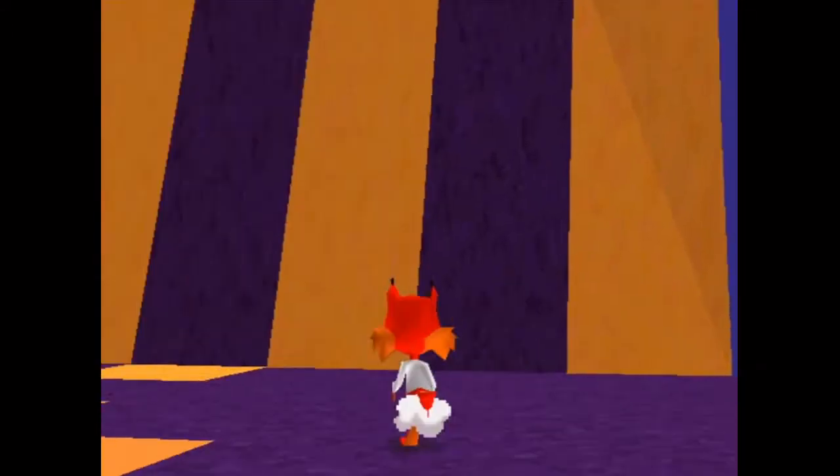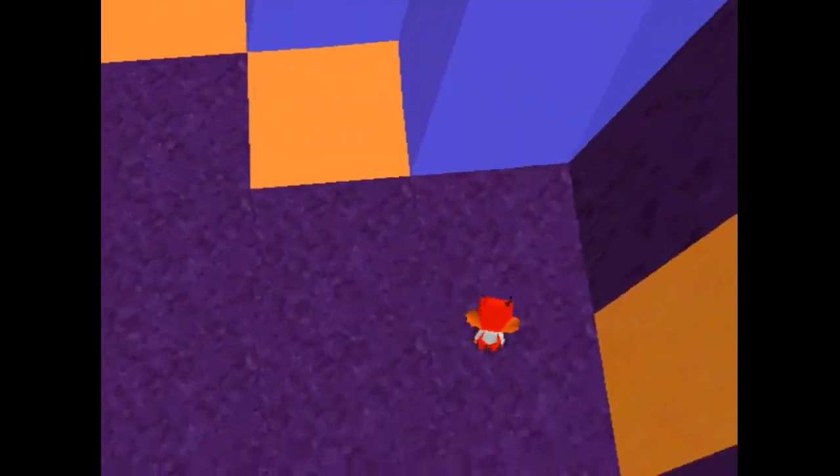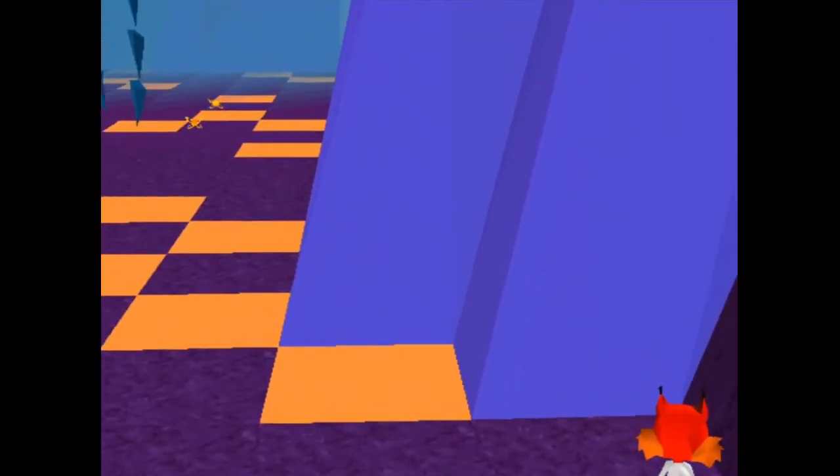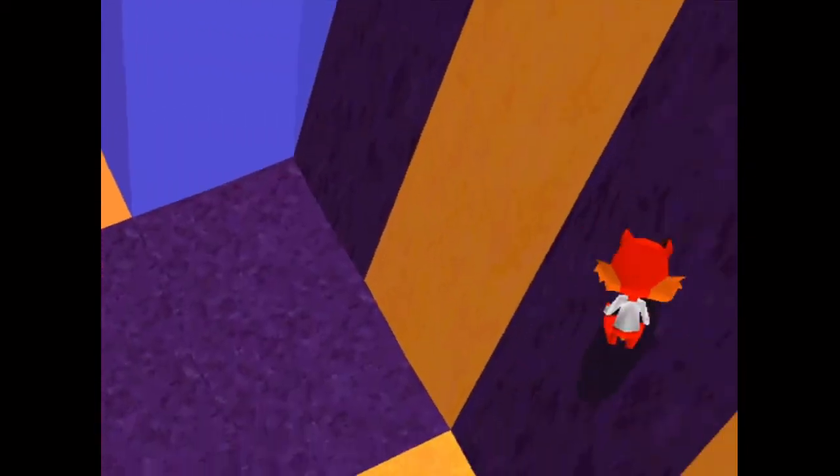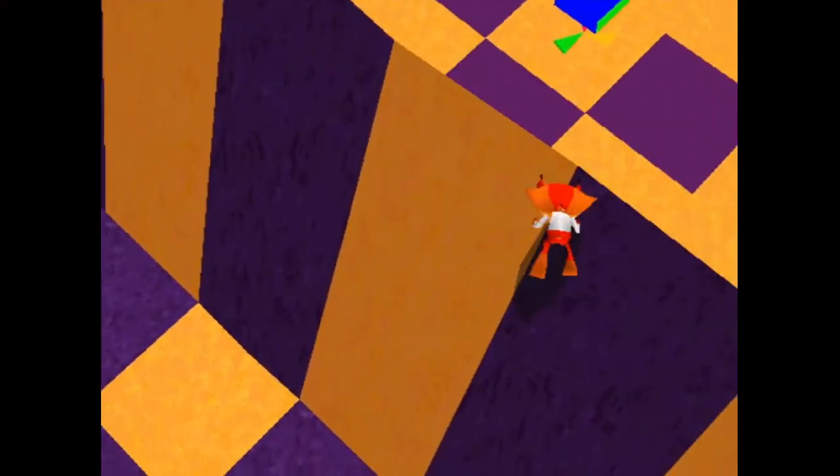I should probably teach you how to get over this wall. Basically, there's a very short window whenever you're holding a direction and pressing against the wall. If you keep pressing whatever direction it is to go up against the wall, there's a very slim window when you can jump again off of it. Like that. And this goes for any wall.